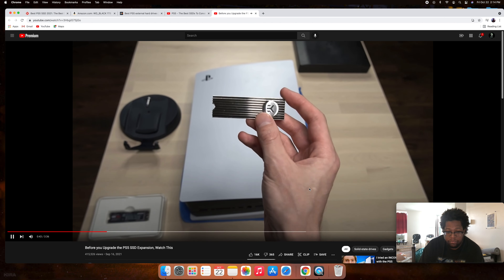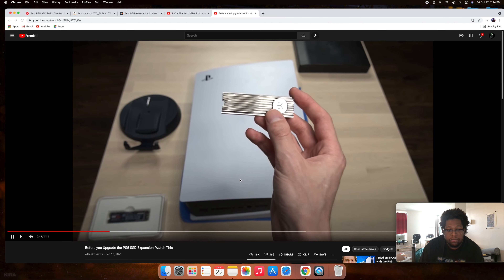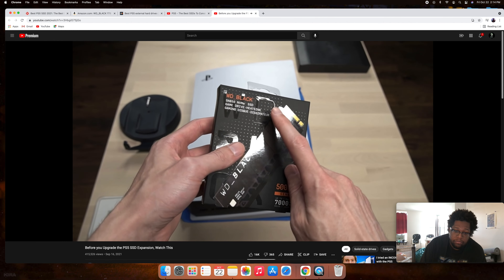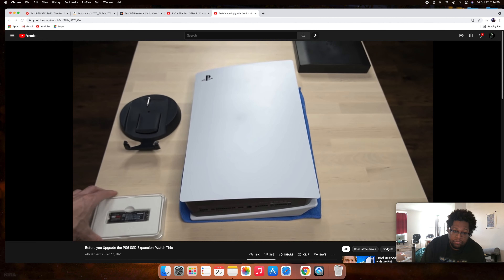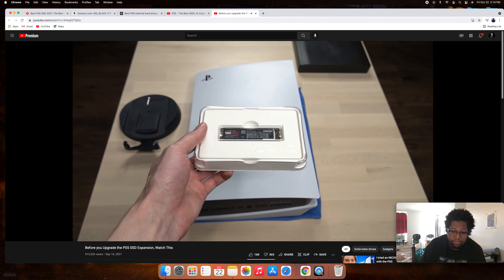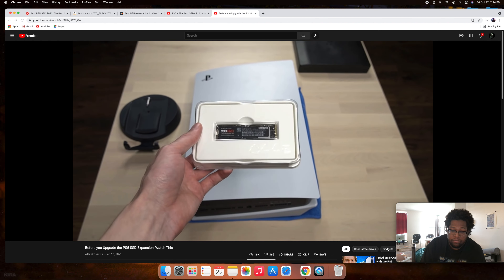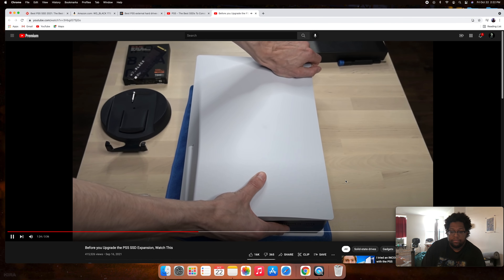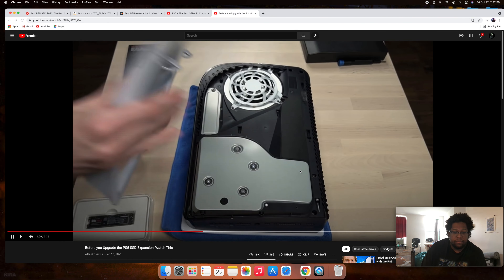Affiliate links are in the Amazon description if you want to support the channel. Next, you'll need a low-profile heat sink. Many SSDs like the WD Black SN850 actually come with a heat sink already in the box, but if you buy something like the Samsung 980 Pro, you'll need to purchase a separate heat sink to install in your PS5.